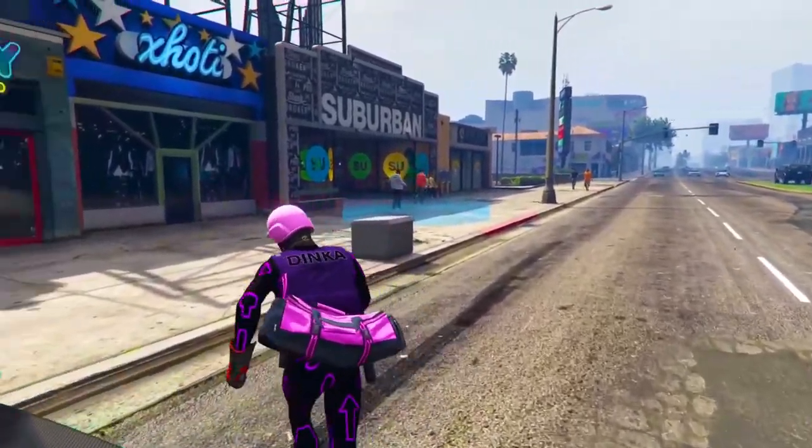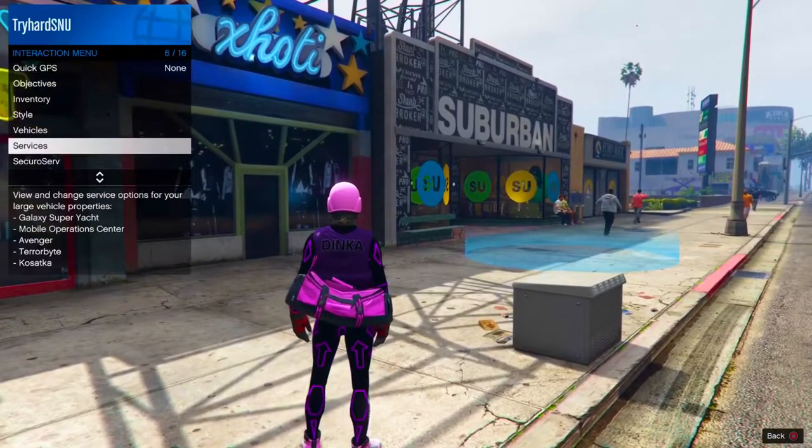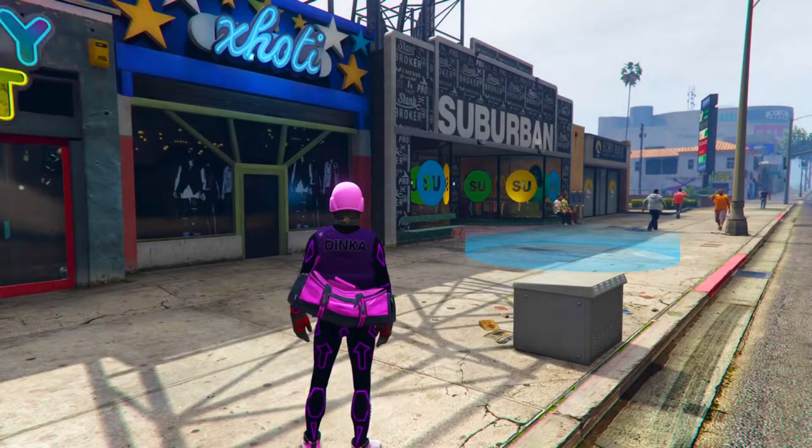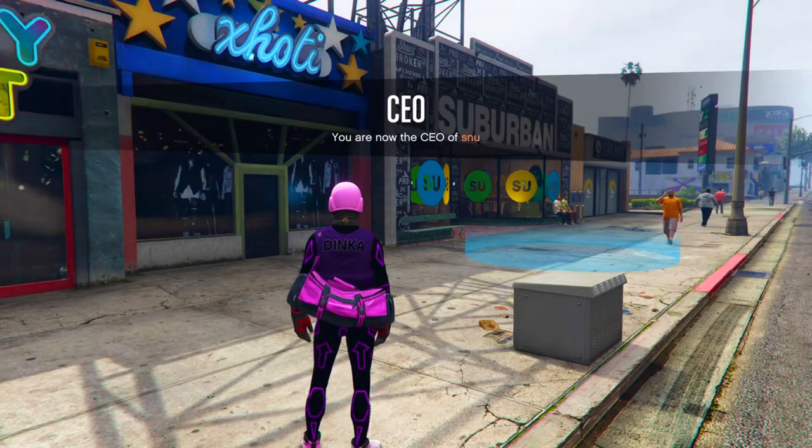Once you get to this clothing store, what you want to do is hold your interaction menu, go to SecuroServ, and press register as a CEO. Step one is now complete.